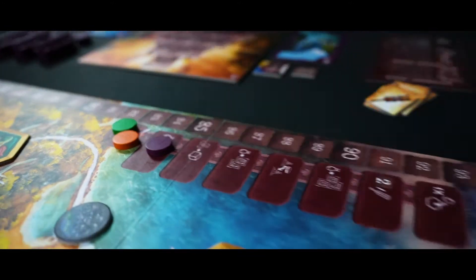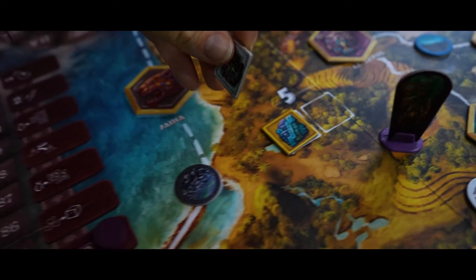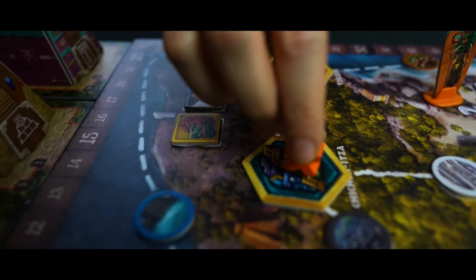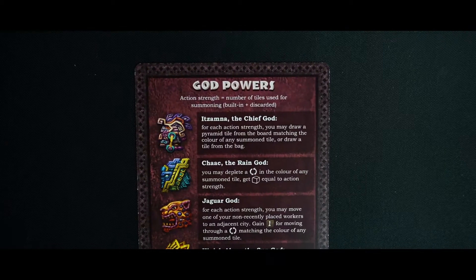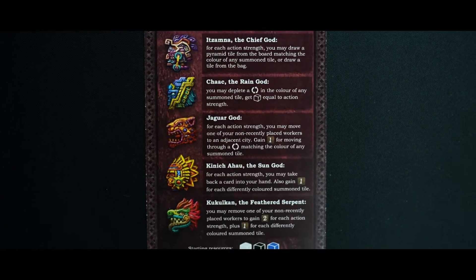After all rulers are in a region, the players choose one of two pyramid tiles and place it in their supply. The action phase takes place in order of the regions numbered from lowest to highest. The active player places a worker in a city connected to the region of their ruler and now has the opportunity to activate the associated god power of that city.